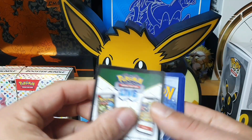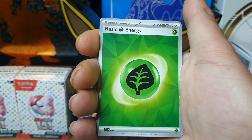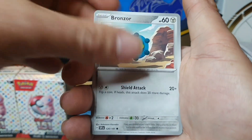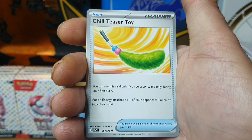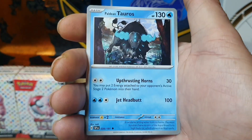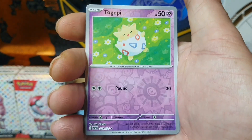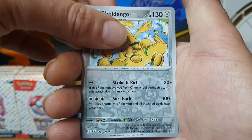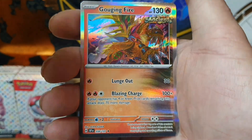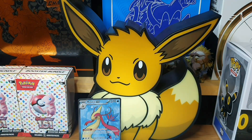Pack number two. Starting off with Grass Energy, Leafy Energy, Bronzor, Aron, Duraludon, Marill, Chill Teaser Toy, Tauros, Latios, Togepi - no Illustration Rares. Goldenglow. And a Holo Gouging Fire. Still not convinced what they've done to the Legendary Dogs, to be fair.